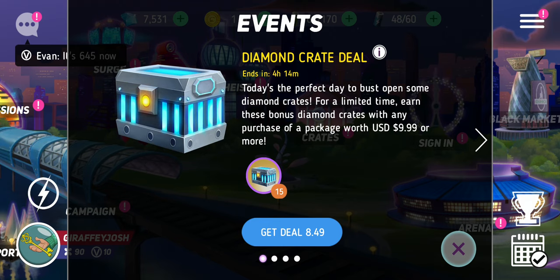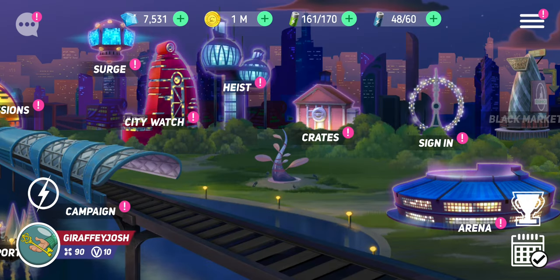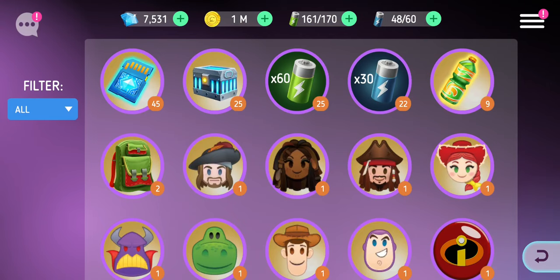At just £8.49 you get 15 diamond crates, so that could mean a potential lot of heroes. What you could do is save them like I'm doing here — saving them for when the next update comes out. If you keep a diamond crate in your inventory, it doesn't lock to the old stuff, so when the game updates you still have a chance of getting the new characters.